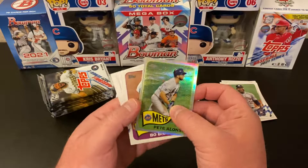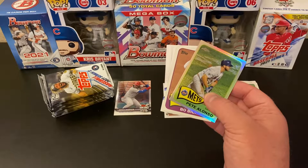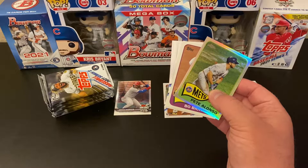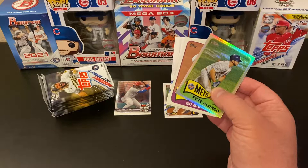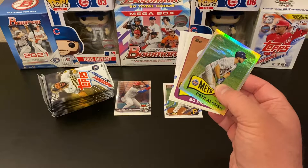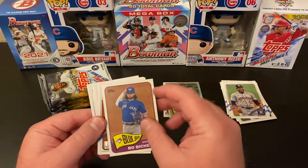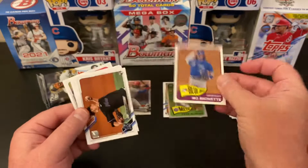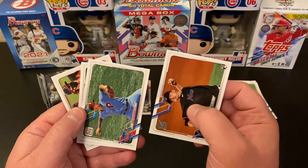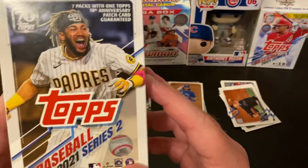I'm trying to figure out what year we're doing throwbacks of — this is where I haven't done my homework. It's not '86. Embarrass me and tell me in the comments what year it is — I don't know. But it's a cool Pete Alonso Chrome, I like that a lot. Then we've got Beau Bichette, Braxton Garrett, Vince Velasquez, Keon Broxton, and a Cardinals team card.